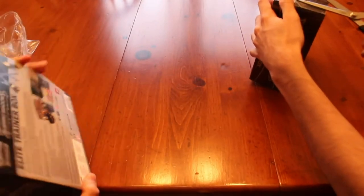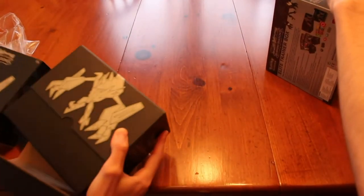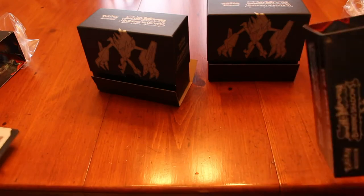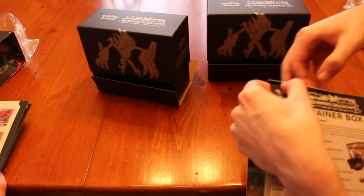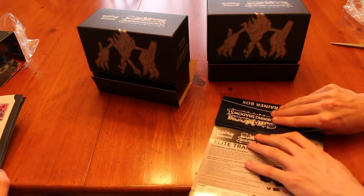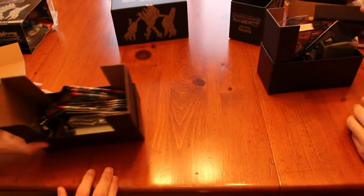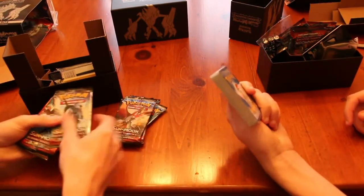We're going to open some Burning Shadows Elite Trainer boxes. Right here at the top, you just peel this back, flatten it out, and then you got artwork. On the inside you got cardboard dividers, and eight boosters. You also have a fat stack of energy cards on the inside.